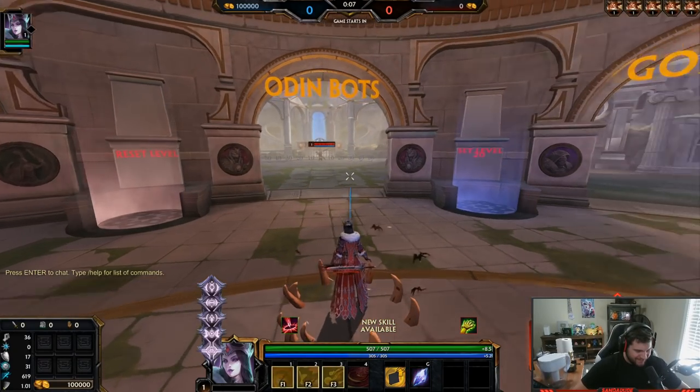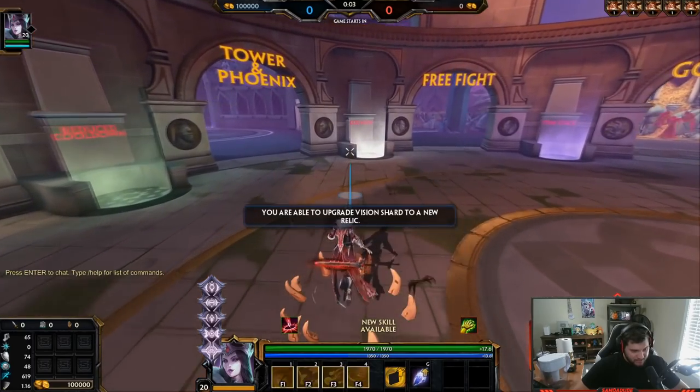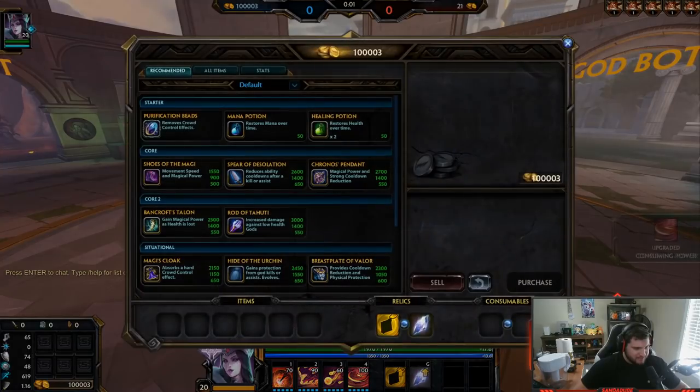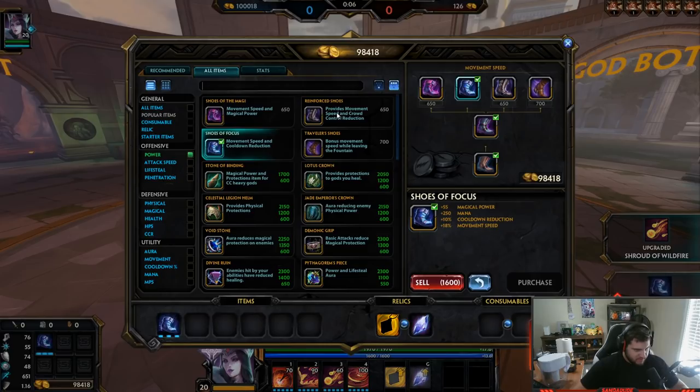Yo, what's going on Samulander squad, I'm back from my vacation. What's the first thing I get to do? Play a brand new god in Smite. You love to see it.